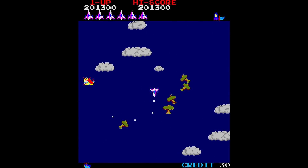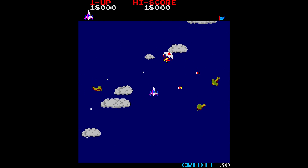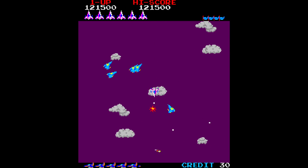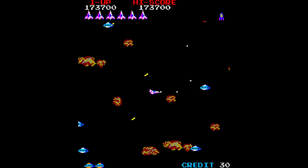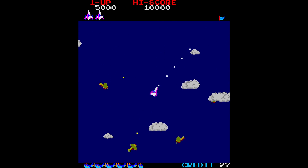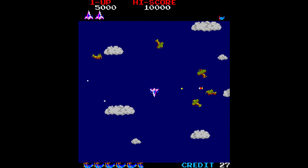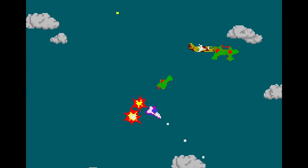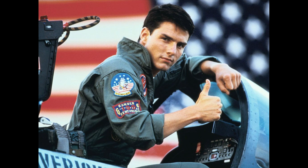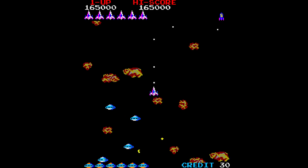There are five levels in Time Pilot that span through different eras of time: 1910, 1940, 1970, 1982, and 2001. What's cool about this is each level has enemies that are unique to that time period. In 1910, you're going up against humble biplanes; 1940 has some big lumbering bomber planes; 1970 has helicopters; and in 1982, you're basically fighting against Top Gun. And in 2001, you're fighting flying saucers.